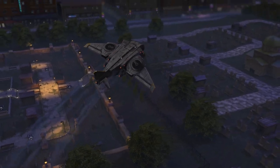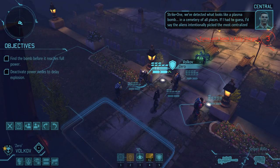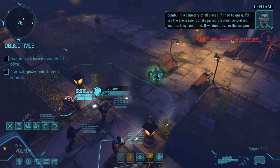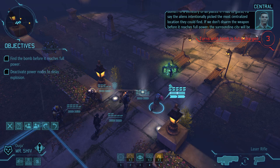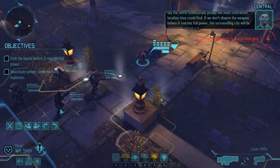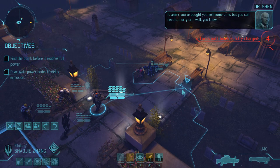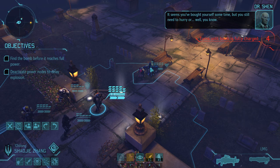We're in a graveyard — that's great. There's what looks like a plasma bomb detected in a cemetery of all places. I'd guess the aliens intentionally picked the most centralized location they could find. If we don't disarm the weapon before it reaches full power, the surrounding city will be completely wiped out. Seems we've bought ourselves some time, but we still need to hurry.